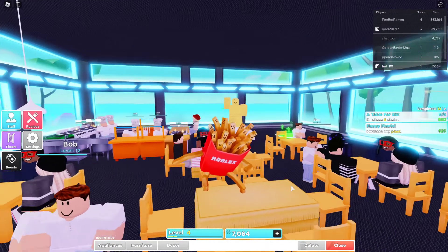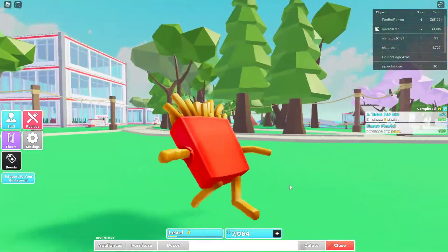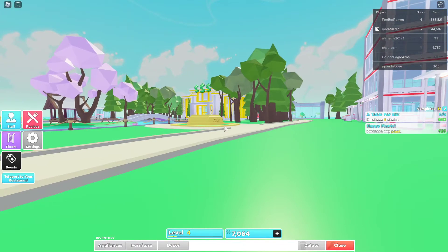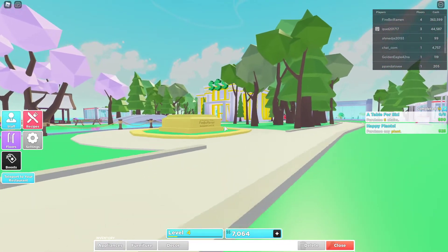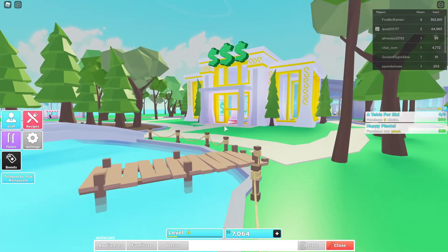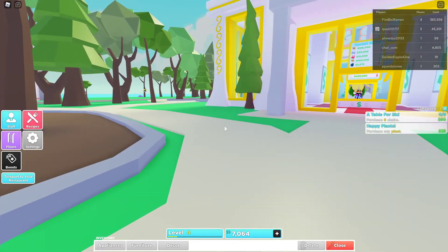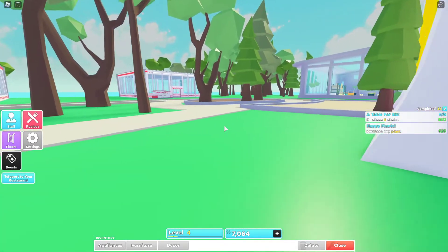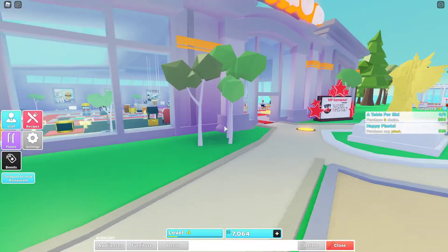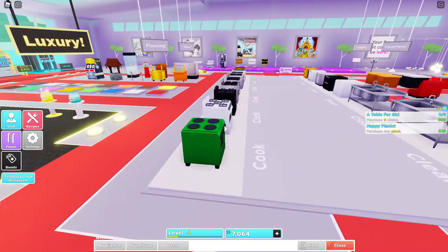Welcome to the video! I am currently in the testing network of My Restaurant. As you might have seen, the restaurant background has changed, and inside you can see the auction house. This is one of the few updates coming out this time. I'll show you inside in a second — I'm currently in the testing network, so there are limited items visible here.